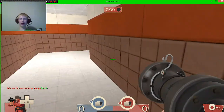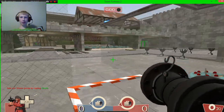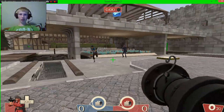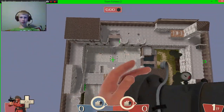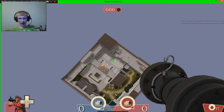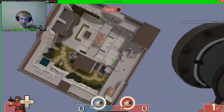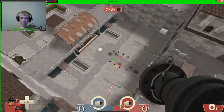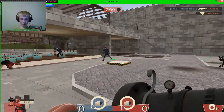Hey guys, Mushroom Gecko here, welcome back to another Team Fortress video. Today is actually a little tutorial on how to do a move I call the meteor, where you get up at a high distance, shoot rockets down on the ground, and yeah, as you can see, it's kind of useful in some situations.